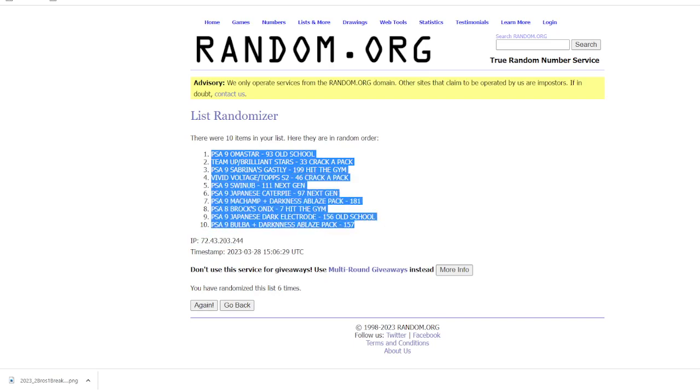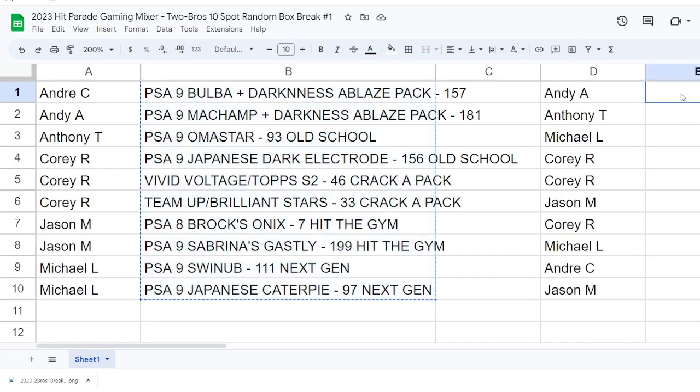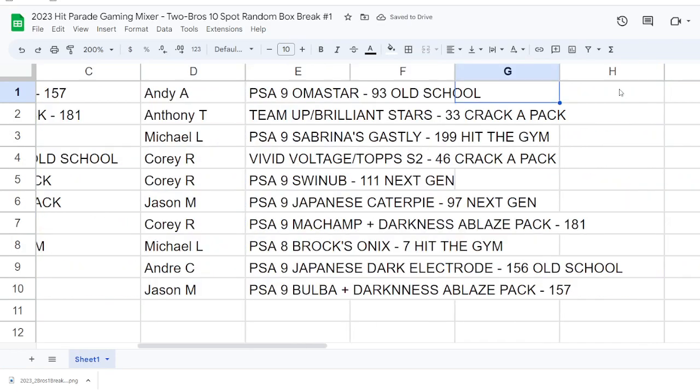Results: Andy gets the Omastar; Anthony T gets the Team Up and Brilliant Stars from Crack a Pack; Michael L gets Sabrina's Gastly First Edition; Cory R gets the Vivid Voltage and Top Series Two from Crack a Pack plus the Swinub PSA 9; Jason M gets the Japanese Caterpie; Cory R also gets the Machamp holo; Michael L gets Brock's Onix; Andre C gets the Japanese Dark Electrode; and Jason M gets the Bulbasaur plus the Darkness Ablaze pack.